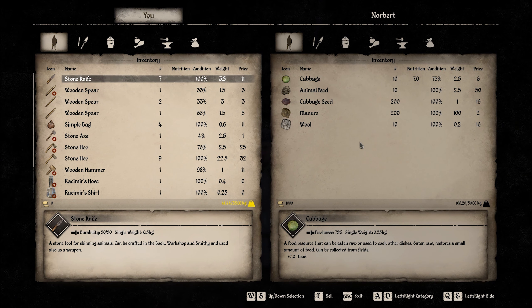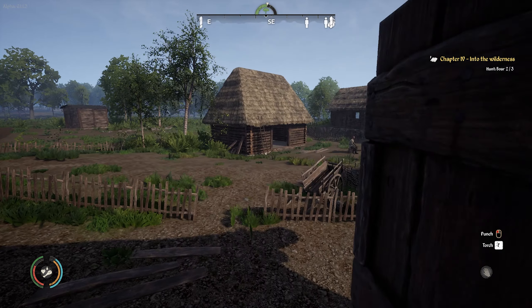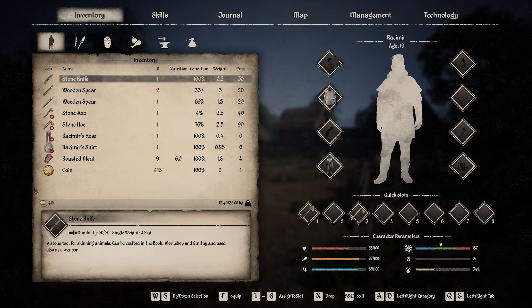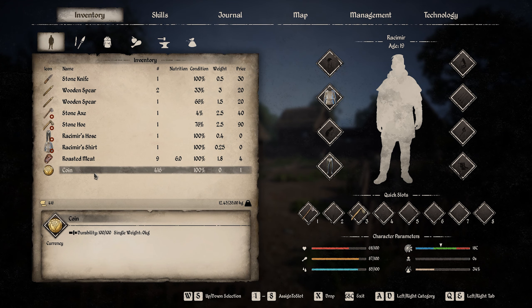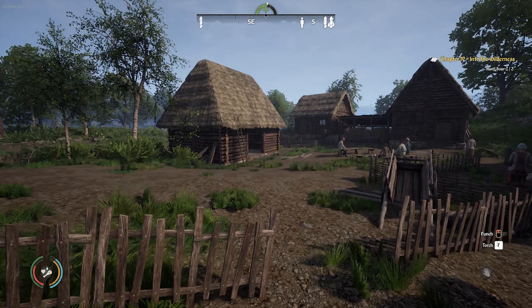Norbert is our man. I'll sell him all the stuff. He did really well, guys — we have 416 coin. Is this enough to pay our taxes? That was all we had. Our debt will be paid. I'm super excited. That worked out just fine.